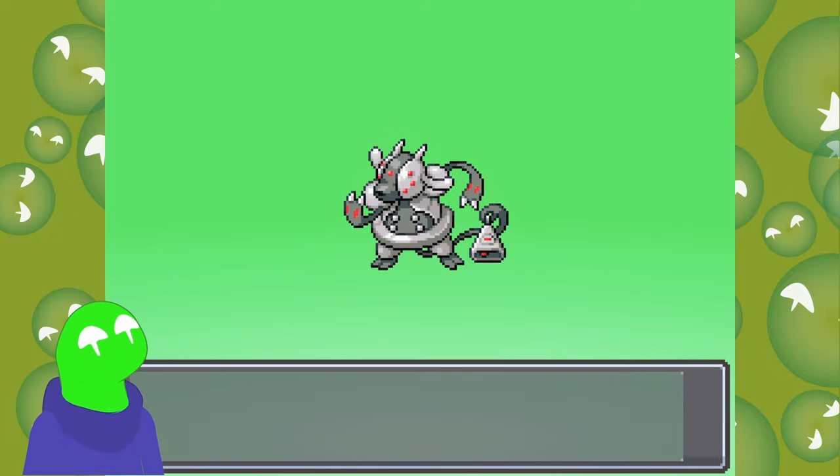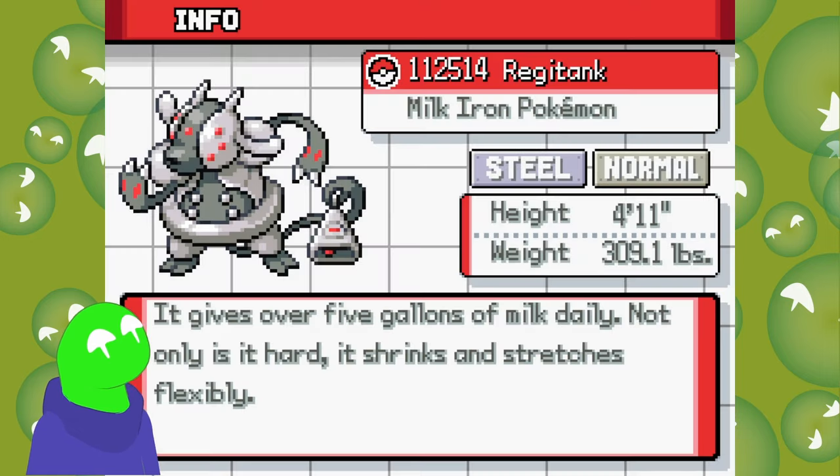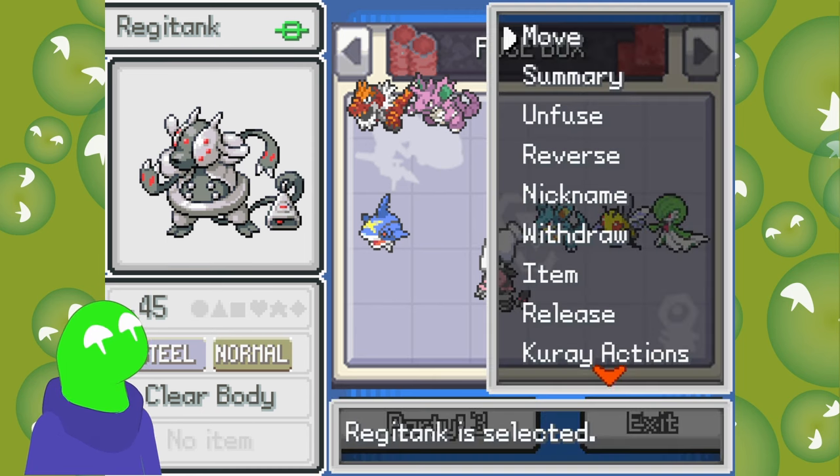Let's see what this horror show is. What the fuck? It's got a cowbell. He's Iron Moo — is that the future paradox of Miltank, Iron Moo? Or something milk? I wouldn't name it anything milk. Alright, there we go.